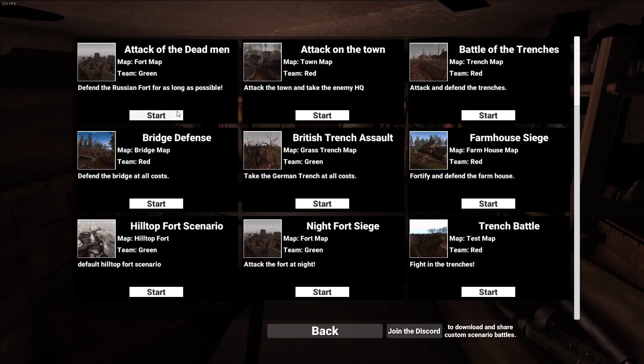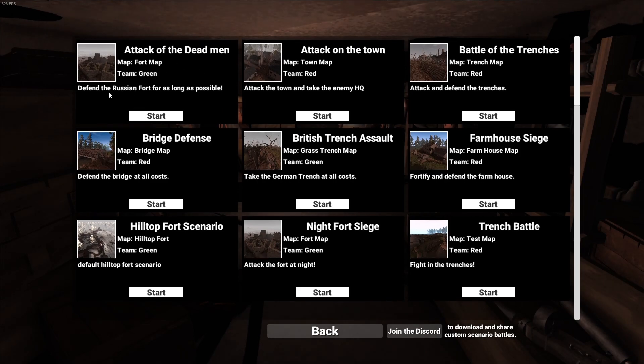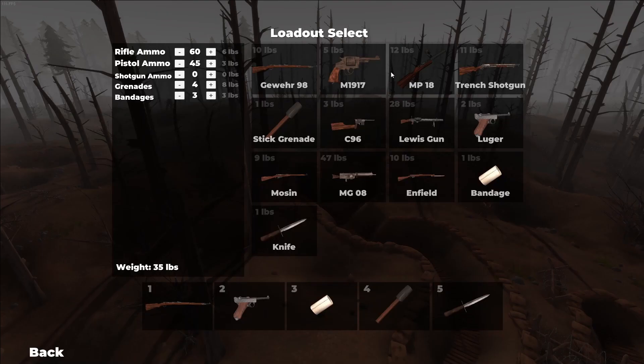So let's check it out. Looking at some scenarios here — I did a little bit of sandbox play just to get an idea. We've got: Attack of the Dead Men, defend the Russian fort for as long as possible, attack the town and take the enemy HQ, attack and defend the trenches, Battle of the Trenches, farmhouse. Let's do Battle of the Trenches first. Looking at the loadout, we can change things up — going to stick with the Gewehr 98, keep the knife and bandage, a bit more rifle ammo, less pistol ammo, four grenades and three bandages.